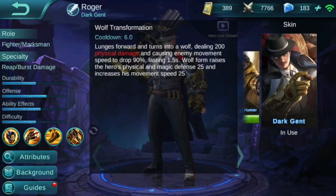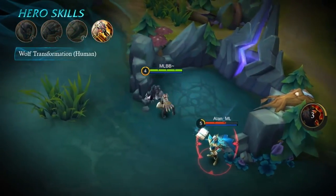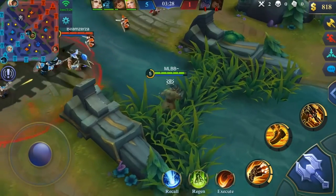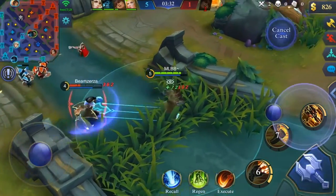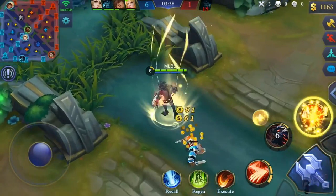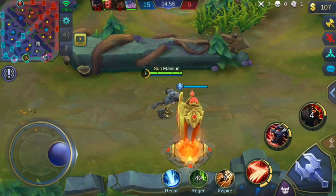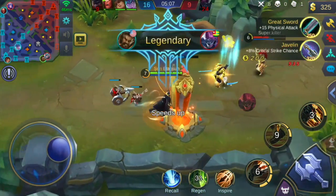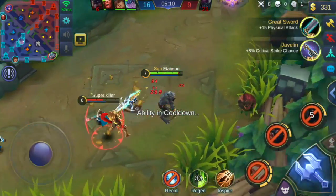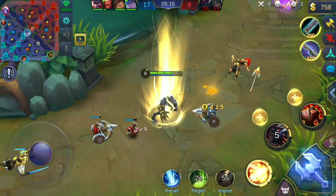Your human form ultimate is called Wolf Transformation. Roger lunges onto an enemy, turning into a werewolf in midair, and upon landing does physical damage in an AOE circle, causing enemy movement speed to drop by 90%. When you go to wolf form it raises your physical and magical defense by 25 and increases movement speed by 25. Essentially this ability is almost a stun — 90% movement speed reduction for a second and a half is pretty insane, and I use it as an initiator to most of my fights.